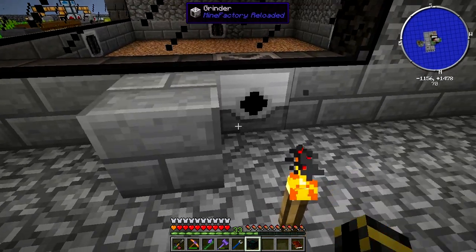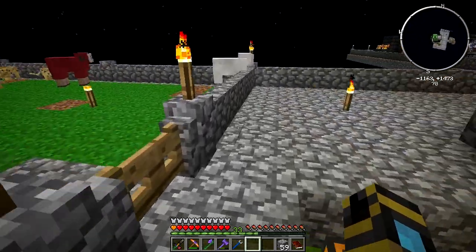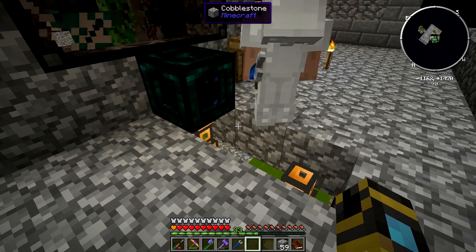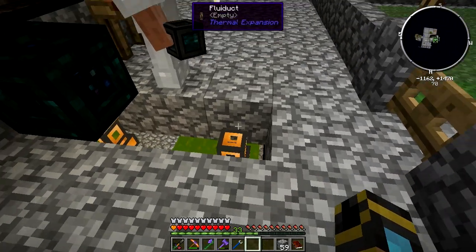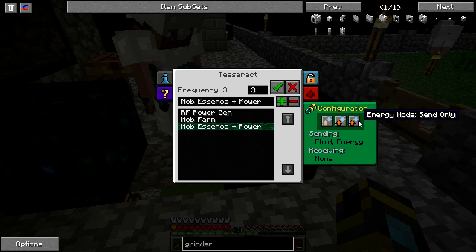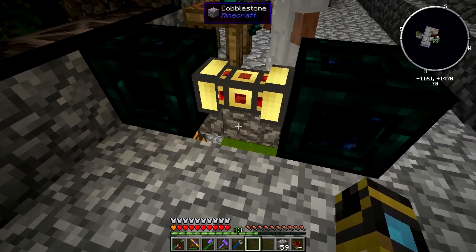Sounds like a good plan. Back in a minute. We're back, and I think we're pretty close to ready. I have everything I need for a change. I'm going to put this Tesseract down, which will be sending fluid and sending power. The fluid is going to be pumped out of the OpenBlocks tank, as is the power.